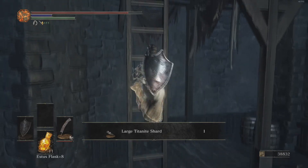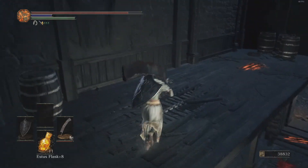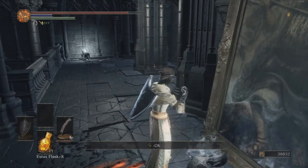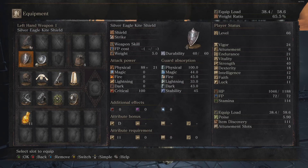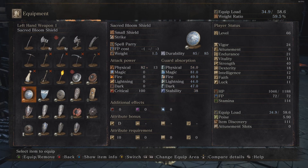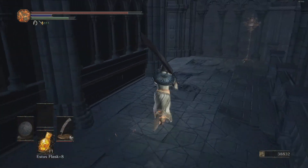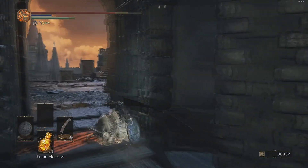I was thinking about using the Sacred Bloom Shield. It blocks 50%, which doesn't really matter too much - I just want it for aesthetic reasons, not particularly for actual blocking. I can still block with it though, I'm just going to take half the damage.